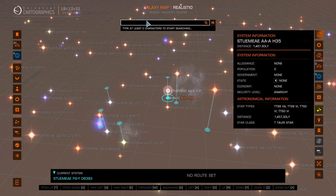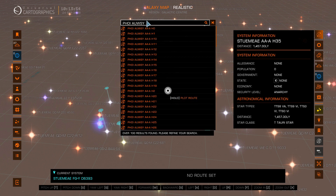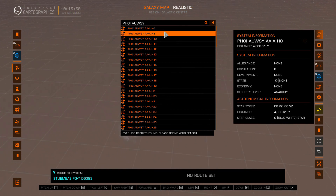PHOIAUWSY. Here we see a greater variety of star classes and quickly find our first Wolf Rayet.